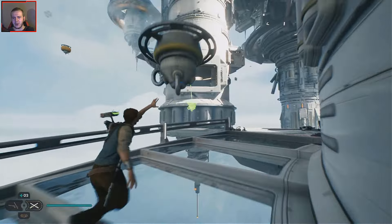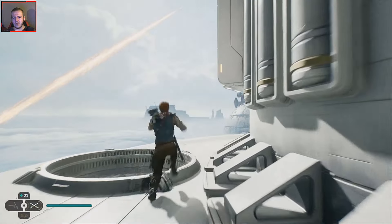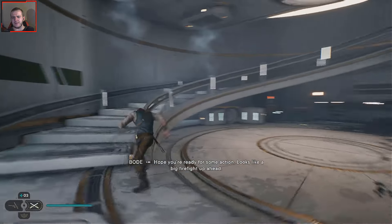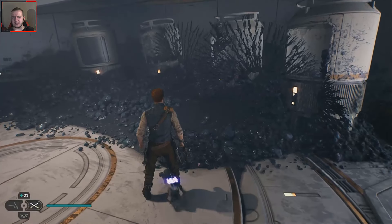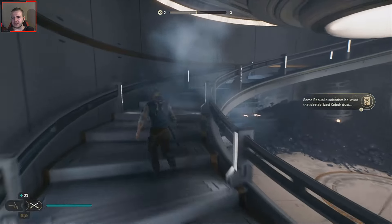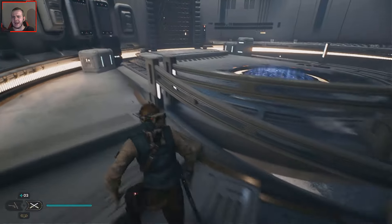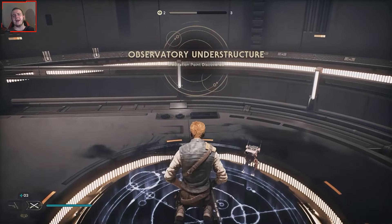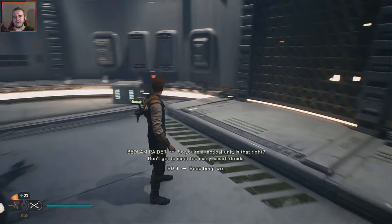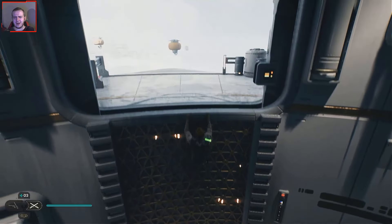Not really sure where we could go from here. We got on top — let me just look around. BD wants to scan over here — some sort of mineral, some erratic dust. Okay, let's move up. Still haven't seen any enemies around here, and this probably points to the fact that we are going to be fighting Dagon soon.